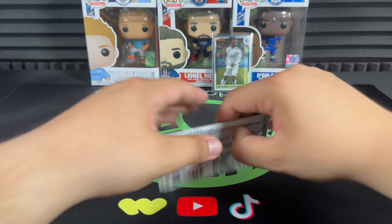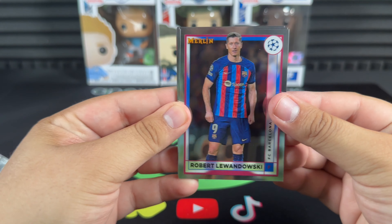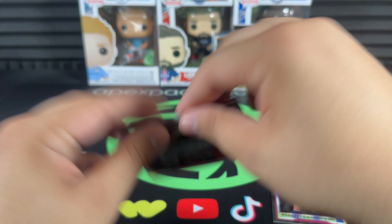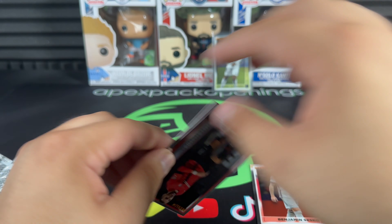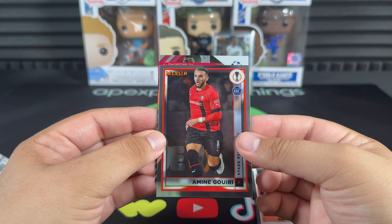Nice even numbers there. Last pack of the video — Robert Lewandowski, Benjamin Šeško — not a bad rookie to get. Our last card of the video is Benjamin Šeško Under-21.